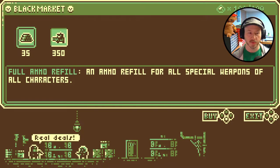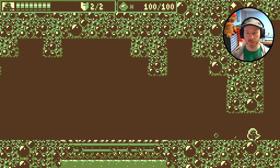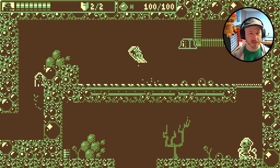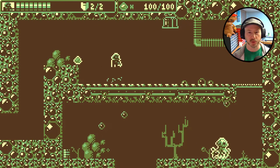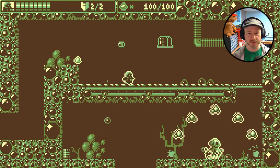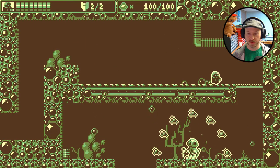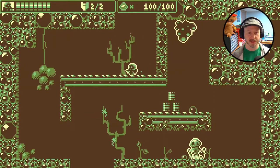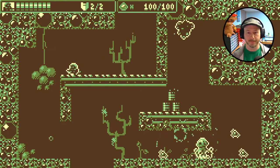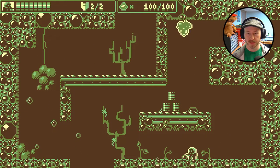There's an ammo refill for all special weapons at the shop. Your character also has a special ability. This particular character has a cool shield that lets him run through enemies — if you hit a particularly difficult section, you can just throw that shield on and run through it, which is pretty nice.